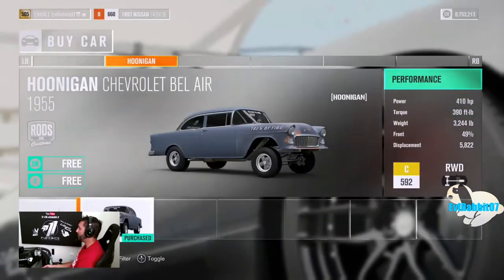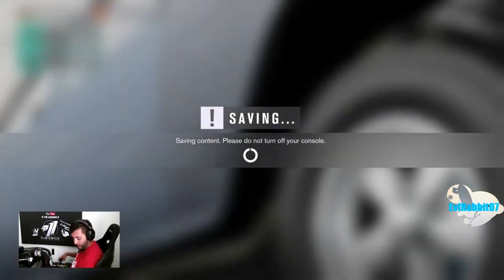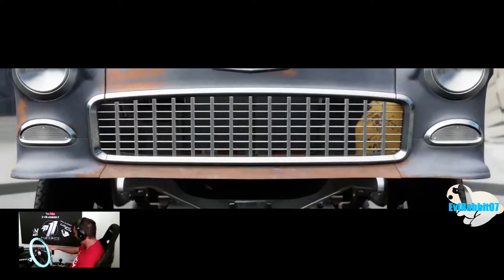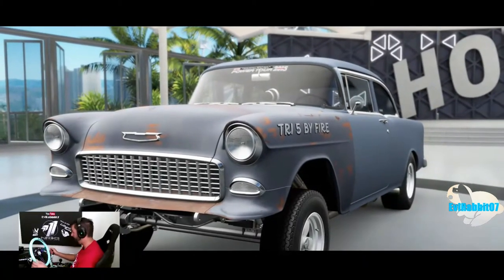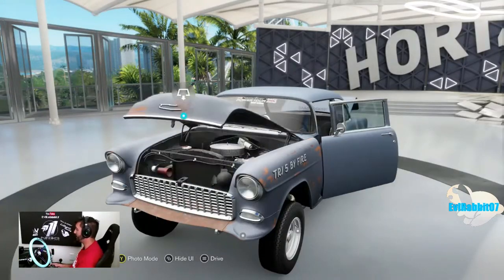We'll start with the Bel Air, probably go from least to favorite — you know, from not-drift-cars to massive monsters. Before we get ripping, we're running that 350mm NRG Innovations minty green and euro chrome wheel on my Logitech G920 base, full hydro handbrake, Logitech shifter, buttons removed, full inverted pedals, sitting on my NRG Innovation seat.